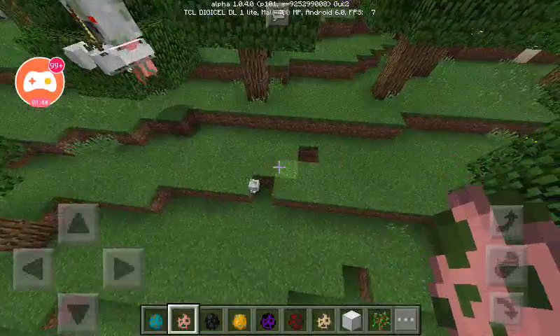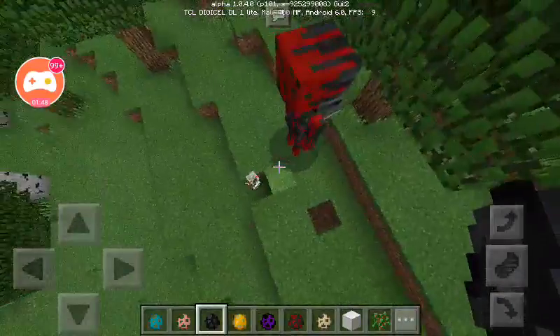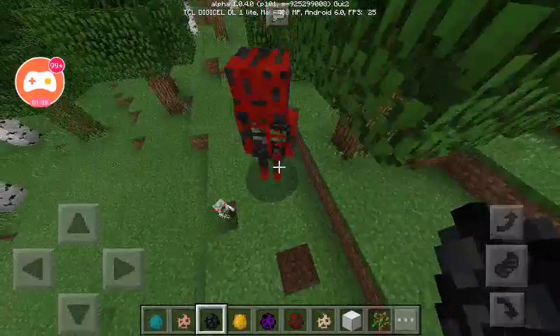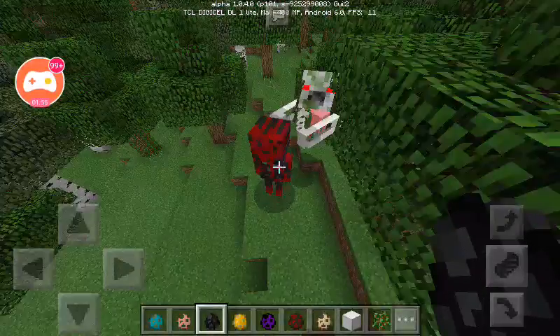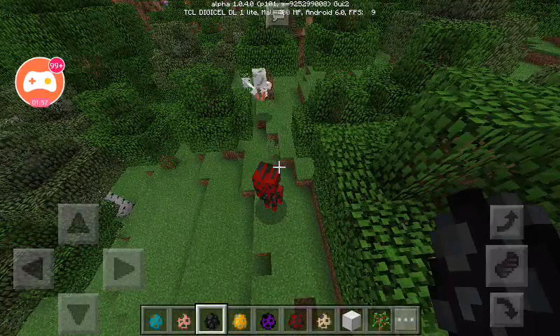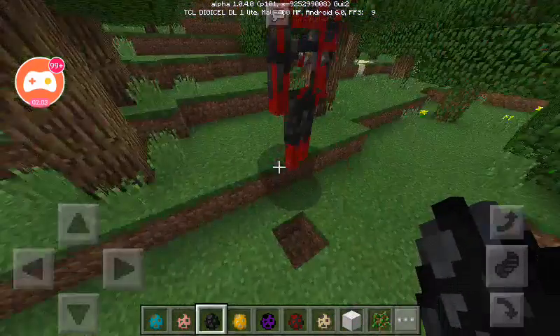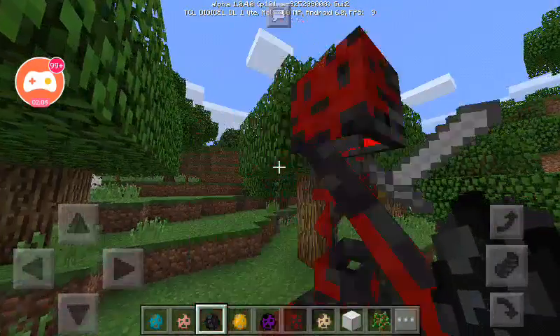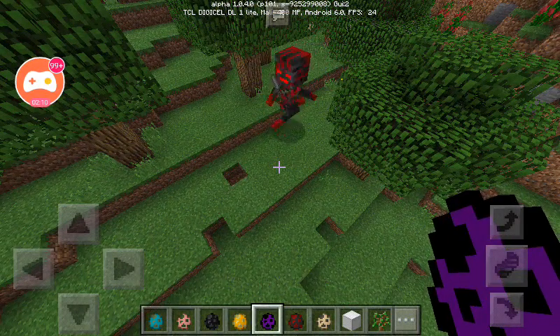Let's get right into the Wither Skeleton thing. Oh my God. So guys, I think it makes mobs that were already big smaller. This is so awesome — this is the best looking one so far. It has a really cool texture.